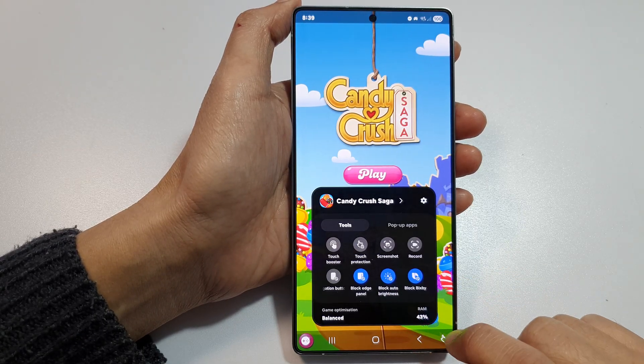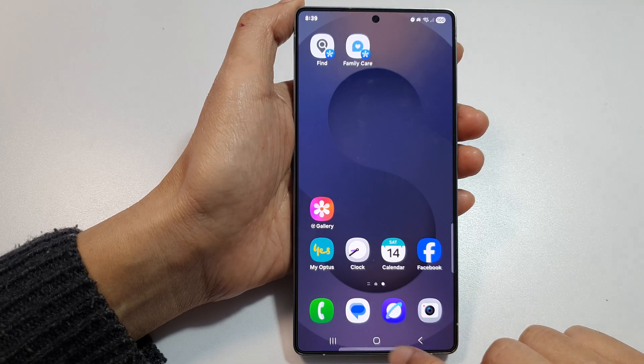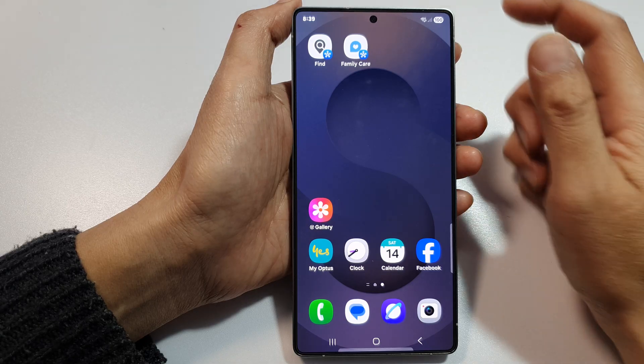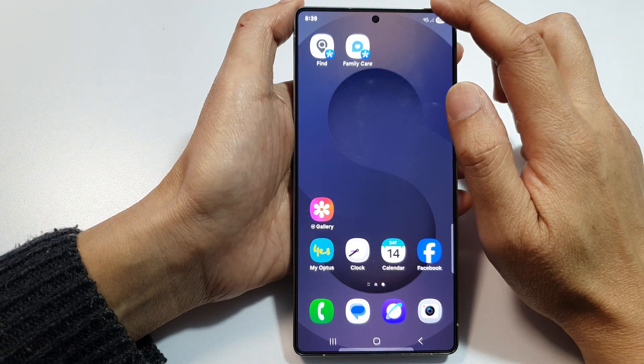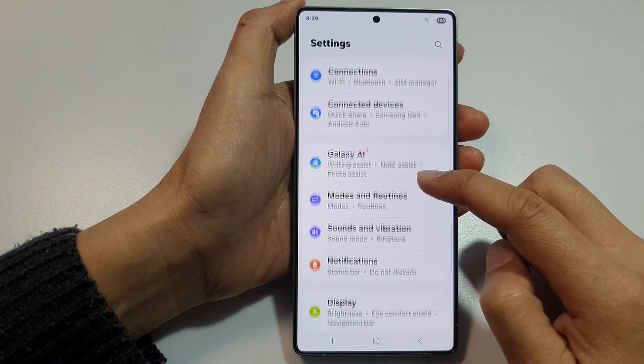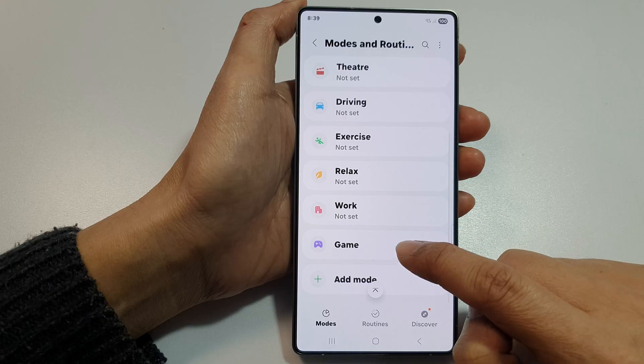To find the game booster priority mode, first tap on the home button to return back to the home screen. From the home screen, swipe down at the top then tap on Settings. Next, go down and tap on Modes and Routines. In here, scroll down and tap on Game.